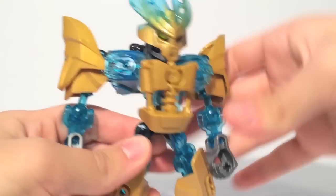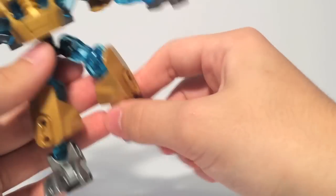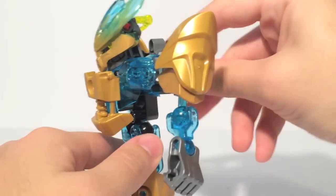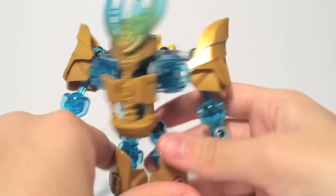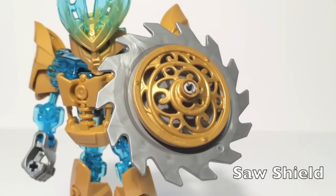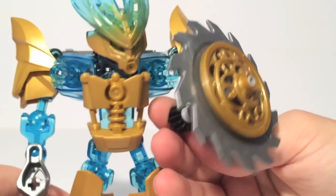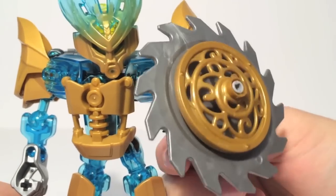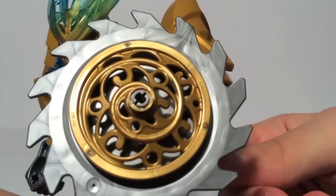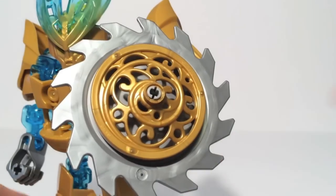Articulation-wise, he's got a ball joint neck, shoulders, elbows, wrists, hips, knees, and ankles — so full-range movement. Plus he does feature a function where his arm swings, which is really nice. He also features a couple of weapons. He has a saw-blade shield, and much like the Protector of Ice Isotaur, he is able to spin it using a gear. It works quite well — it's got a kind of spiral look when it spins. Really cool overall.